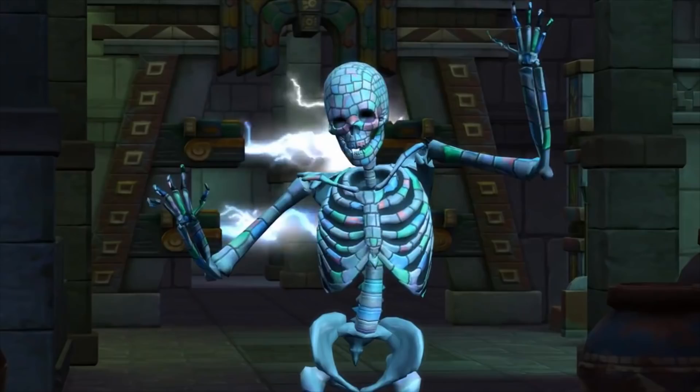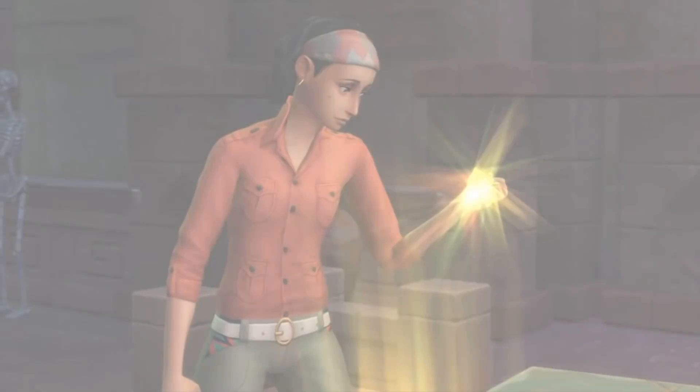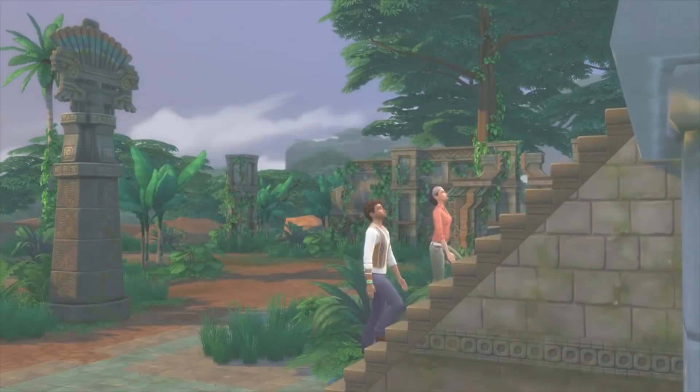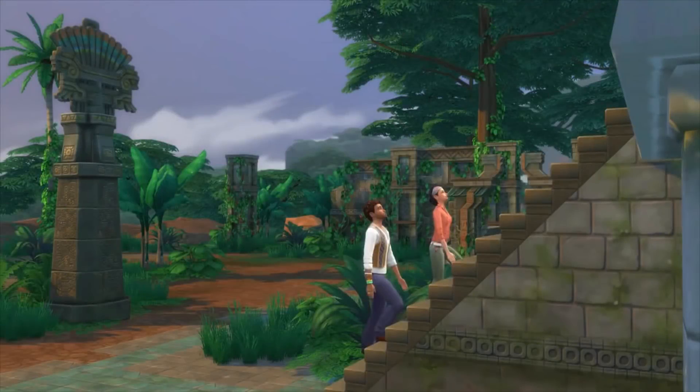Great treasures or perilous doom await at every turn. Not into crazy adventures but still want to spice things up? Your Sims can try traditional foods, tear up the dance floor with fresh music, and adorn themselves with colorful local fashion. They can also excavate and examine precious objects to keep for themselves and show off at home. Keep in mind that while on their excursions, your Sims will have to be careful of beasts, poisonous spiders, and other deadly creatures.